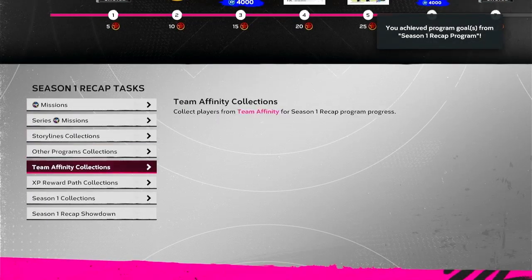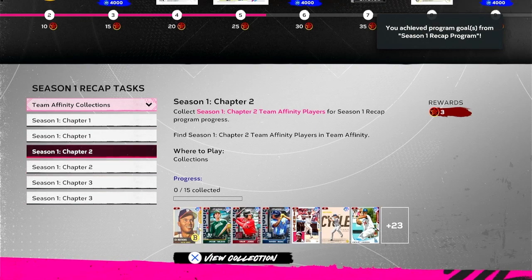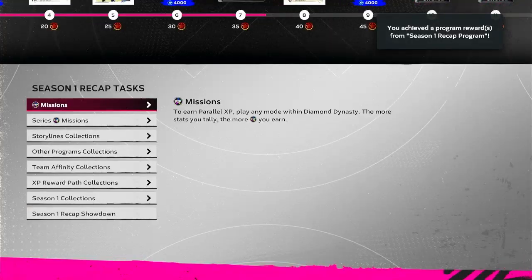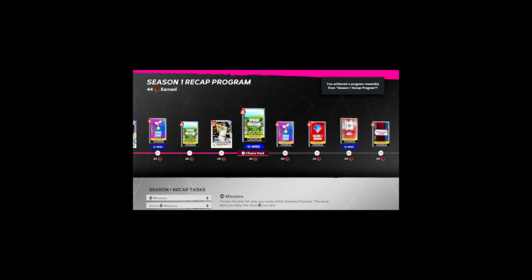I haven't even completed all of the collections yet and we're already at 25 in the program, with two extra cards, which means I can now unlock my first XP reward path. There are 15 of these — that is nuts. I might not have to do any missions. There's a showdown with Satchel Paige, there's a ton of missions, but I might not have to do any of them. I'm two cards short of completing Chapter 3, but we are already at 44.